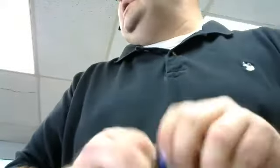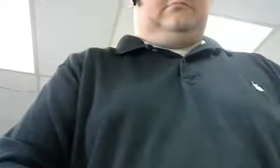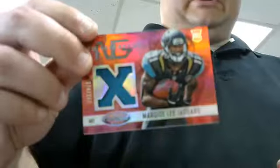We just need another package of 130. Base, base, base. Saints insert - Jimmy Graham, Pro Bowl. Thick card. Rams, Trey Mason, rookie insert. And the Jaguars - Marquise Lee, mirror red jersey card, 299. Yeah, I forgot - all these rookie jerseys are really thick. First hit out of that box.